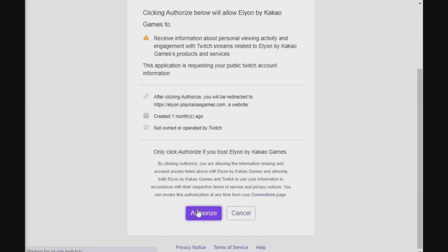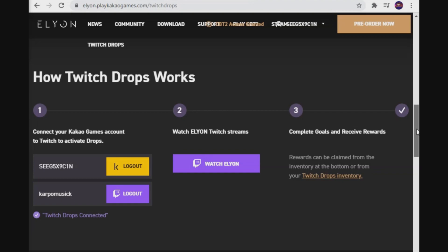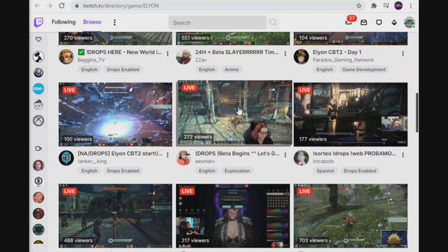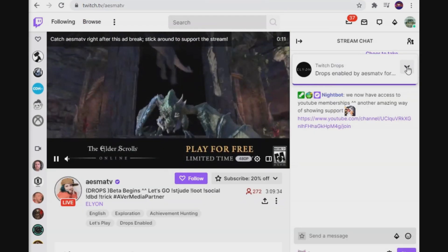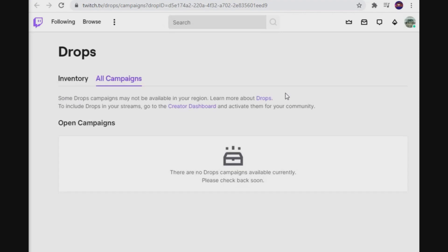I'll leave links down below. First, log into your Kakao account, and then from there click on the button to activate your Twitch drops. It's pretty simple to do. After you've logged in to both of those accounts, step two is to watch Elyon Twitch streams with Twitch drops enabled. I'm going to go over here to my girl AskMyTV and check out her channel. After you've clicked on any one of these Elyon streams that have Twitch drops enabled, just go ahead and click 'View Details.'